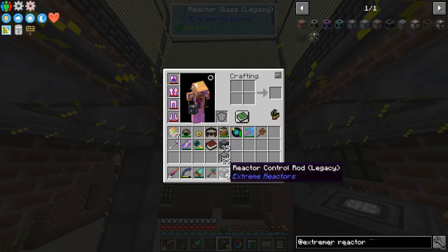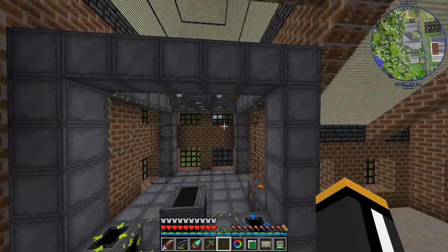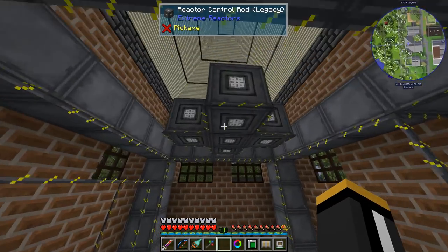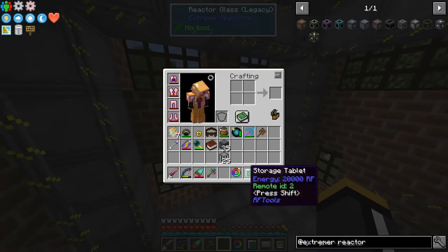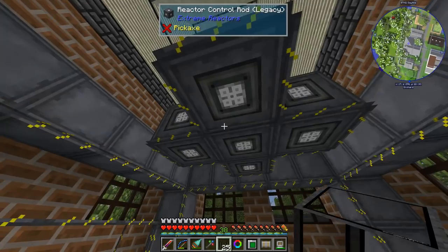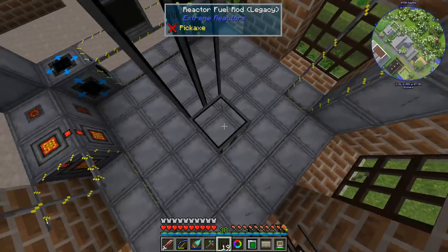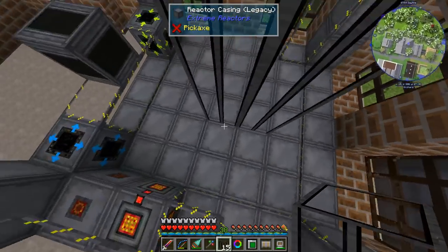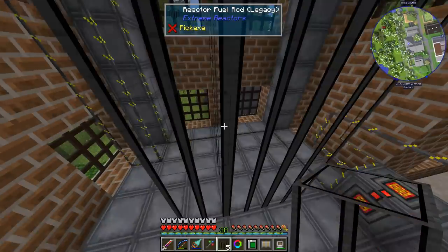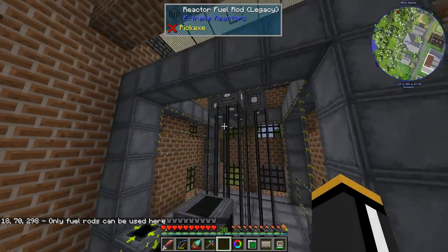Finally, the control rods. The reactor control rod goes on top of each fuel rod column. One thing that's new with Extreme Reactors compared to Big Reactors in 1.7.10 is that we can turn the rods sideways — we could have control rods on the side and fuel rods running horizontally. We have to choose one or the other; we can't mix vertical and horizontal. I'm just going to do vertical because I like it that way. There are also new visuals — you'll actually be able to see the waste and fuel within the rod in the world, which is cool.